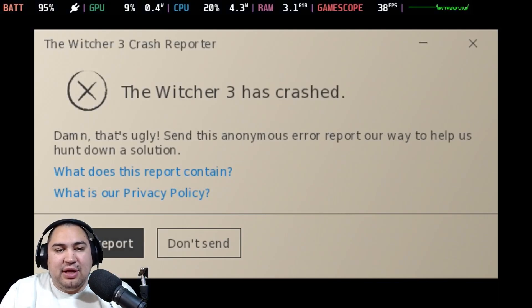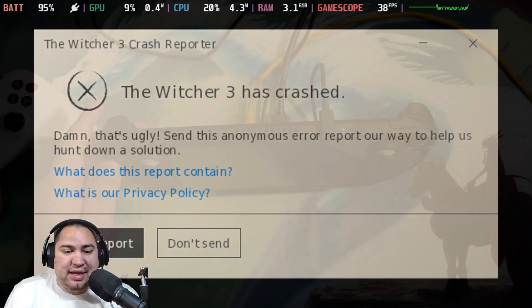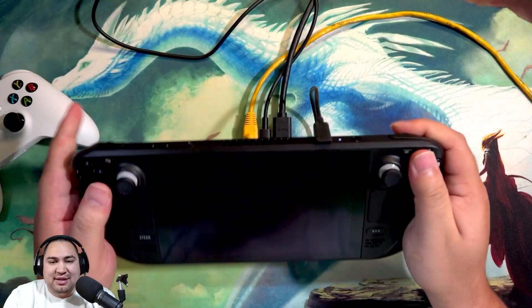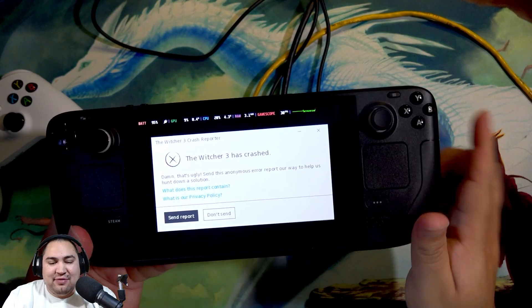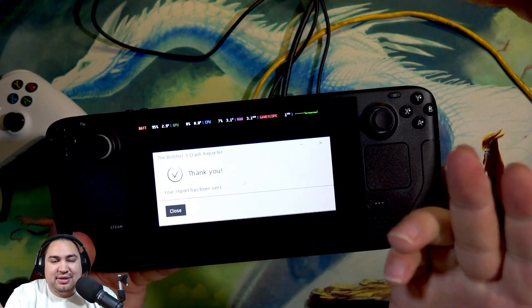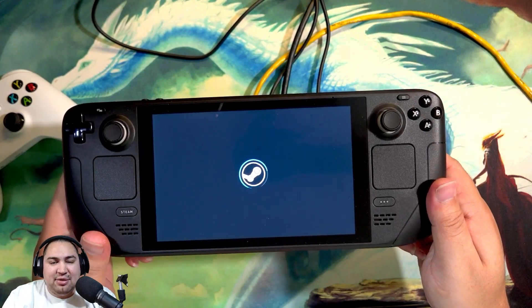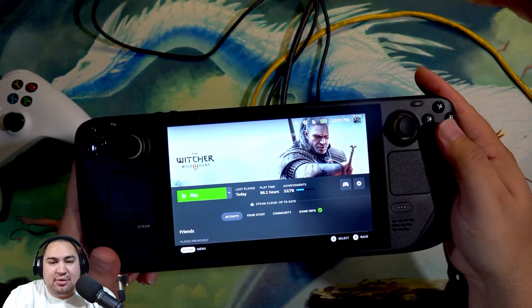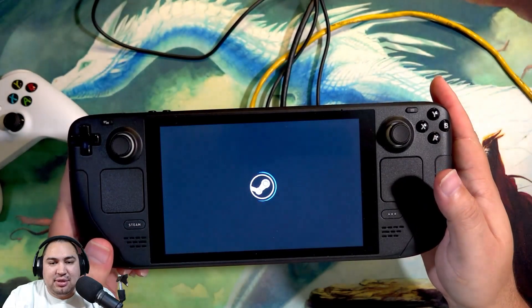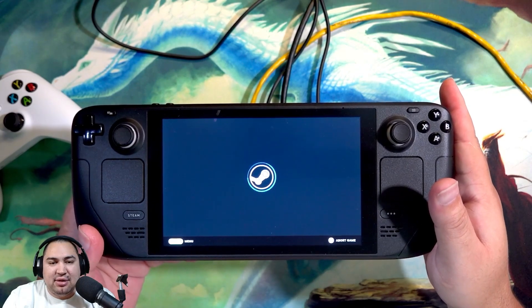Yep, here we go — we've got the crash. Again, none of the buttons work to get you off of it, so if you are hooked up to a dock or whatnot you have to use the touch screen. You can send a crash report or choose not to — either way it doesn't matter. That will take you back to the main loading screen, and now we'll go through and make the change really quick.